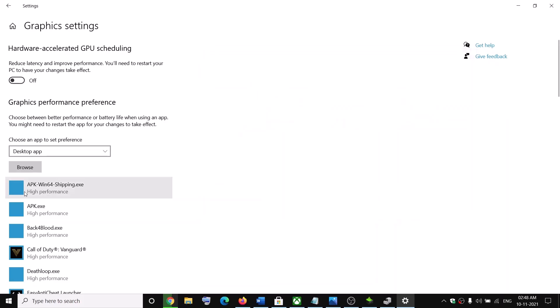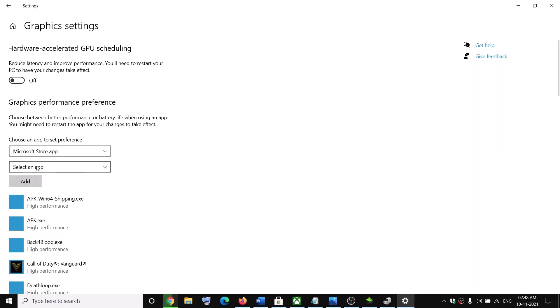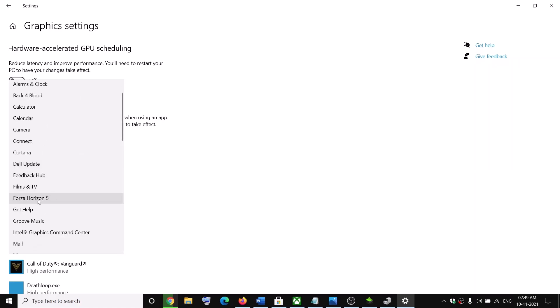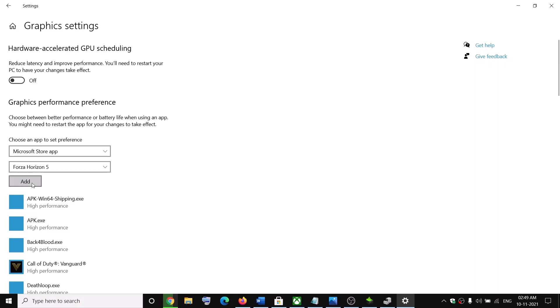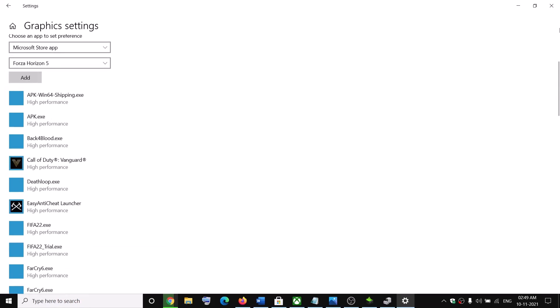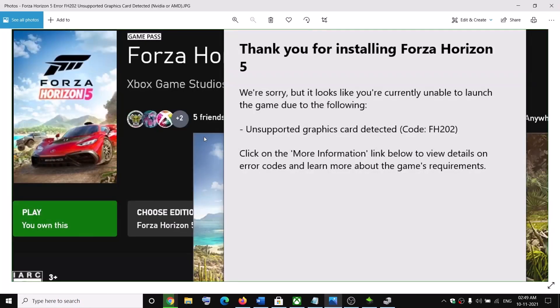If you installed the game on the D drive, open the Steam library under Steam Apps > Common, select the Forza Horizon 5 folder, select the game exe file, and click 'Add'. If you have the game from the Microsoft Store or Xbox app, click the dropdown and select 'Microsoft Store App', then select Forza Horizon 5 and click 'Add'. Once the game is added, select 'Options' and choose 'High Performance'.